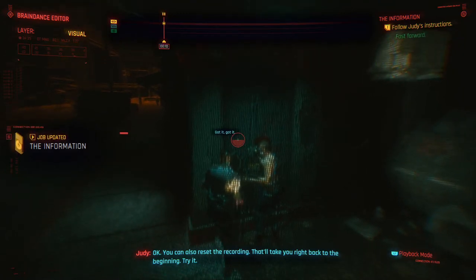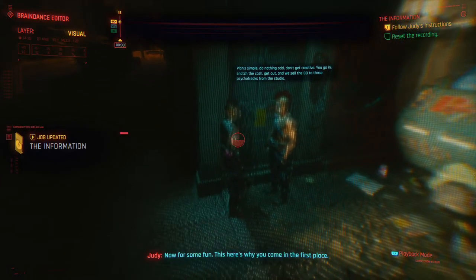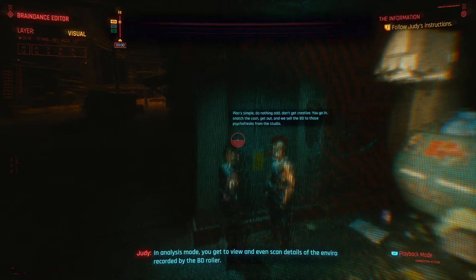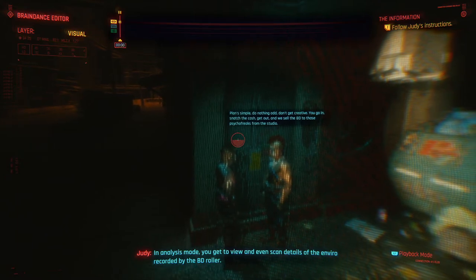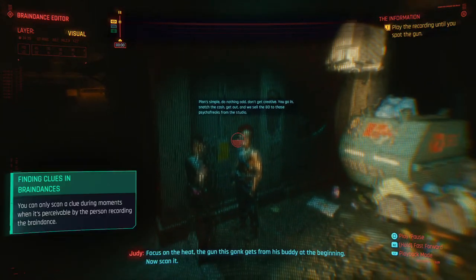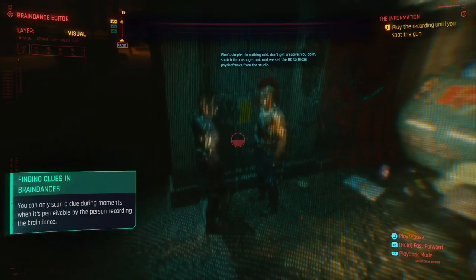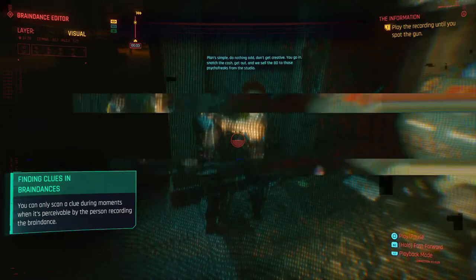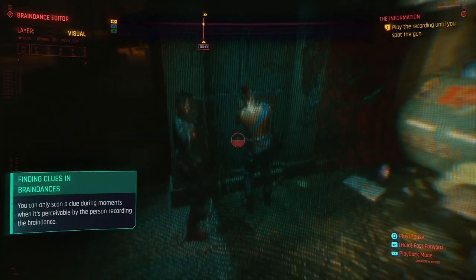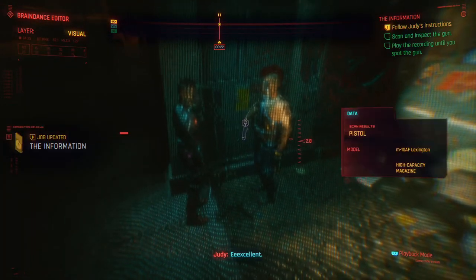You can also reset the recording - that'll take you right back to the beginning. Try it. Now for some fun. This here's why you came in the first place. In analysis mode, you get to view and even scan details of the environment recorded by the BD roller. Focus on the heat - the gun this guy gets from his buddy at the beginning. Now scan it. Okay, right here. Excellent. Let's move on.